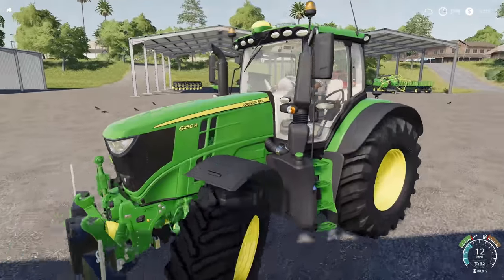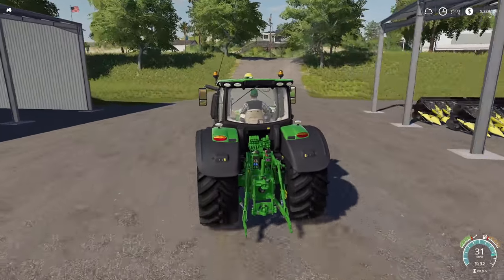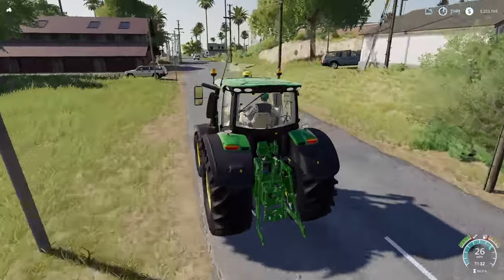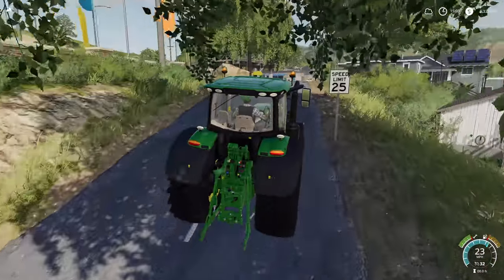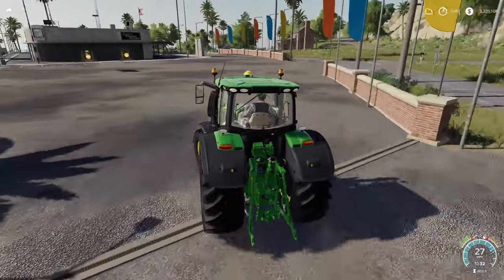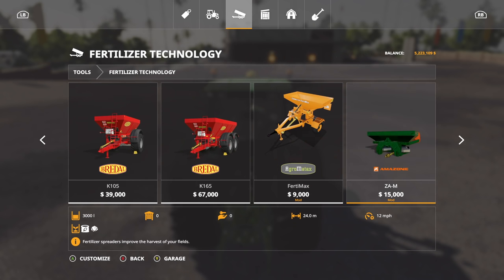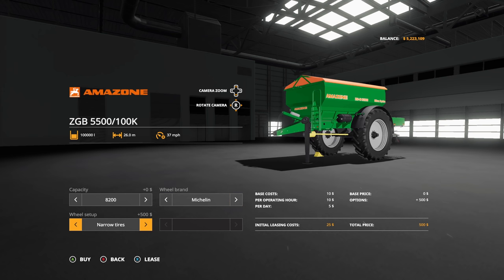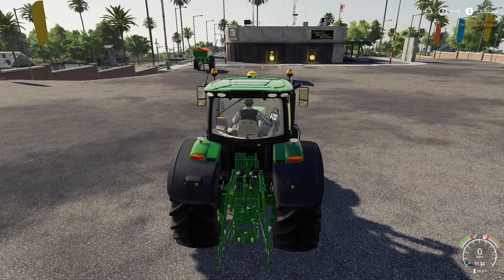Let's head back over and get something to spread lime with. We'll take the 6R - I think that's the best tractor for the job, the smallest for the job anyway. Some jobs don't need a humongous tractor. We may have forgot to get something to spread lime or fertilizer with, so we're gonna have to buy something. I do have a modded version I'd really like to use. Let's go over to fertilizer technology - this one right here, and there's a hundred thousand liters. Let's go with Michelins and stick some wide tires on there.